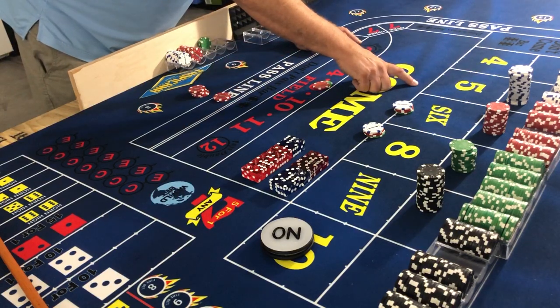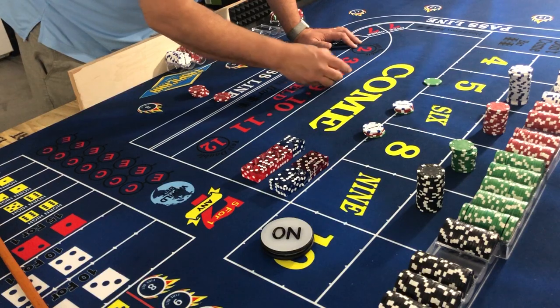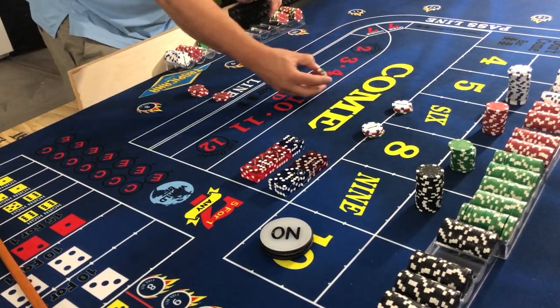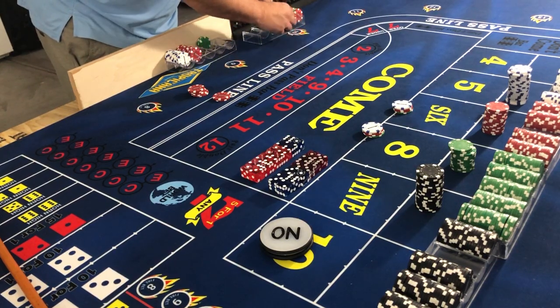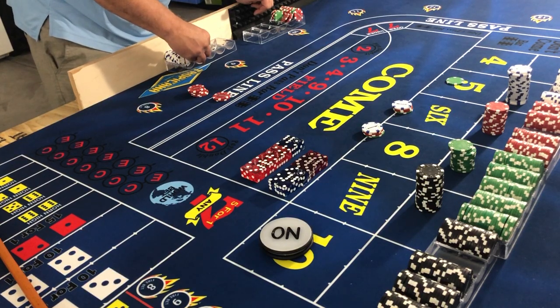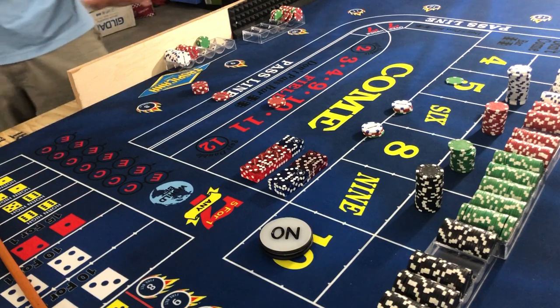I realize I don't have anything on five, so I'm gonna throw a quarter on five and put my $15 back into the field. That was weird — I think when I paid myself I just took all the money without realizing it. Something wasn't jiving there.